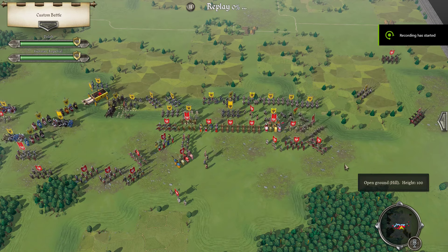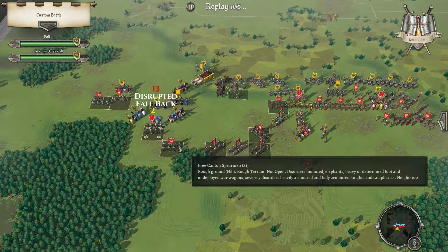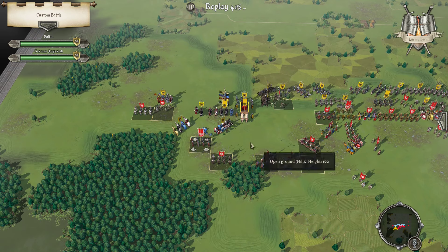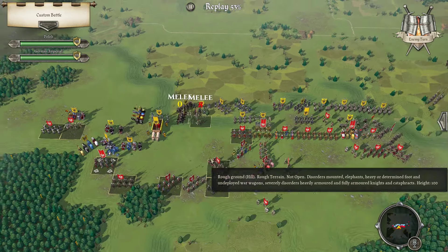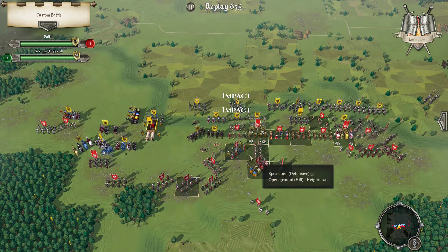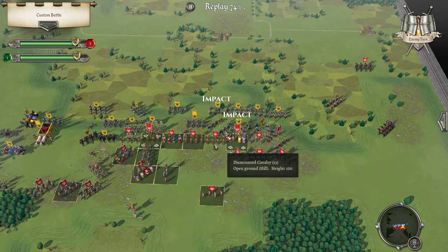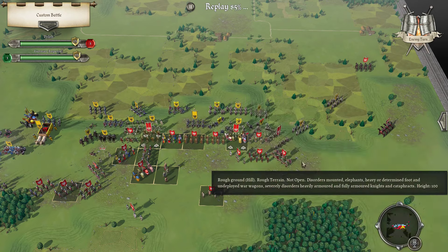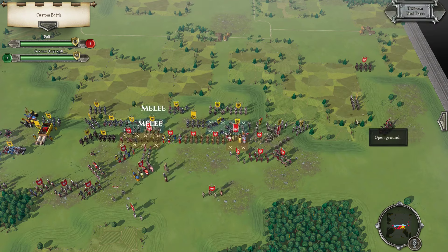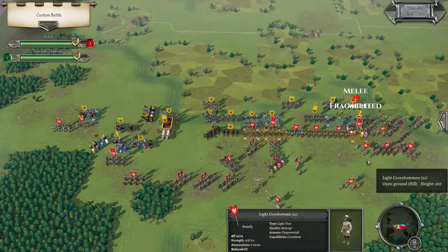Next turn. Disrupt. Finally broke there. Charge in, then charging into the knights — very bold. I think he probably would have been better to just keep trying to do that. Double frag.